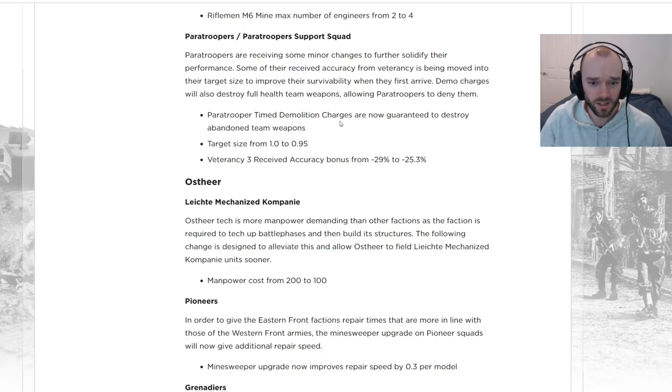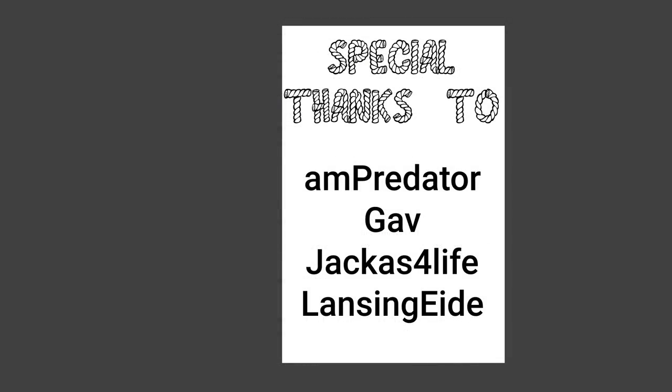Paratroopers and Paratrooper Support Squads are undergoing a few minor changes. Their timed demolition charges are now guaranteed to destroy or force abandon team weapons — a nice change that might now see them used to deny team weapons occasionally. Target size is going down from 1 to 0.95, making them a little less vulnerable against small arms fire at Vet 0. However, that buff is being removed from their Vet 3 bonus, so their Vet 3 firepower stays the same but they'll be slightly stronger out of the gate. Special thanks to all Patreon backers who make these in-depth videos possible.